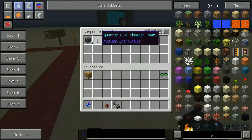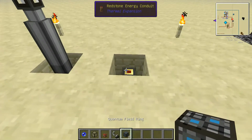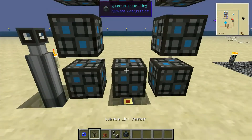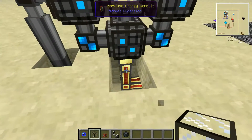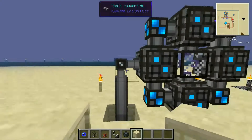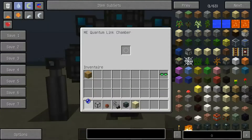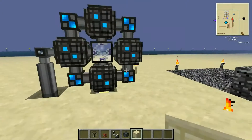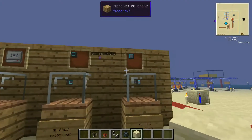Now we'll build one to show you how it's constructed. You need the Singularity, a Quantum Link Chamber, and your Quantum Field Ring. You place them in a hollow 3x3 square, then put the Quantum Link Chamber in the middle. You'll see the entity form immediately. It needs an energy supply — once powered, it turns light blue, meaning it's lit and connected to the system. Then right-click the Quantum Link Chamber, place your Entangled Singularity in the center, and you'll see a small graphic appear. That's the emitter done.